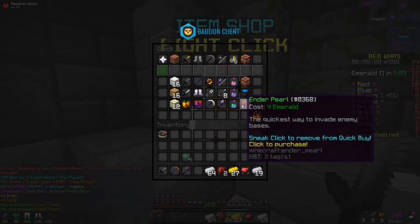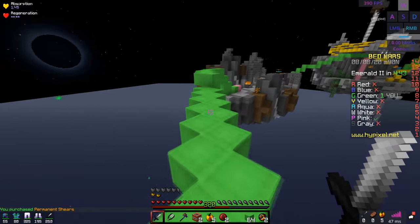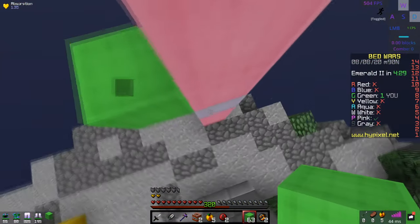I blame the texture pack for my amazing PvP skill. Leave a like down below and subscribe for that clutch as well. Now Pink's totally convinced I'm a cheater.